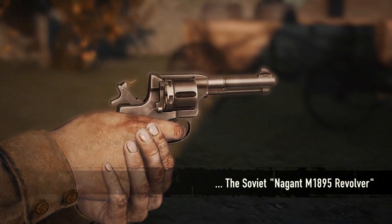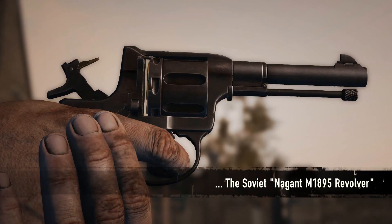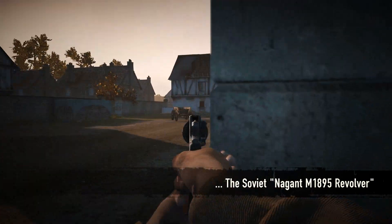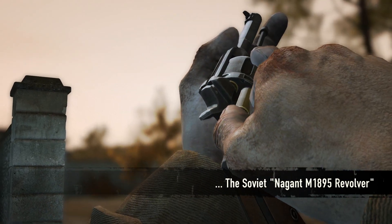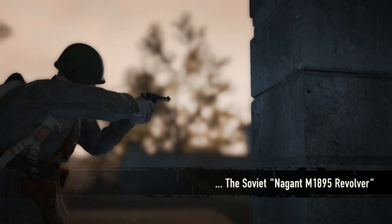It is time to present the Soviet Nagant M1895 revolver. It is a 7-round revolver with the option to upgrade the ammo to the large and powerful Leonov Medved round. This makes the M1895 a distinct revolver with high damage output potential and impressive stopping power — the hand cannon the Soviet soldier will love and trust when he needs a secondary weapon to fall back on.